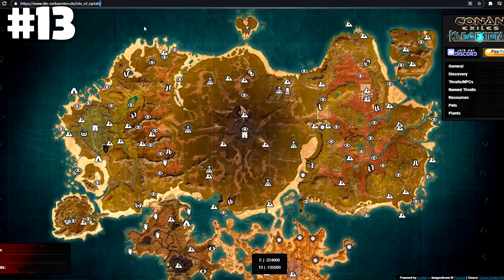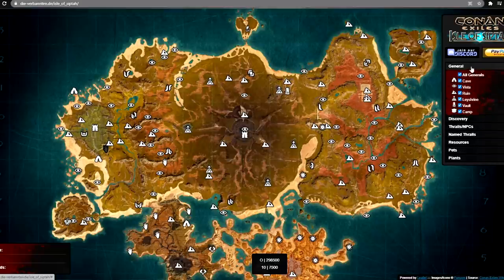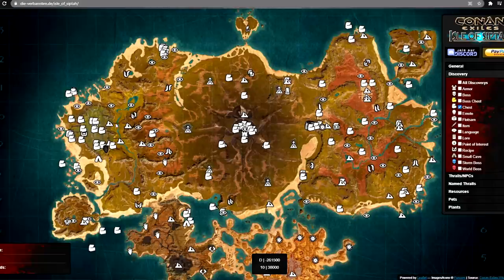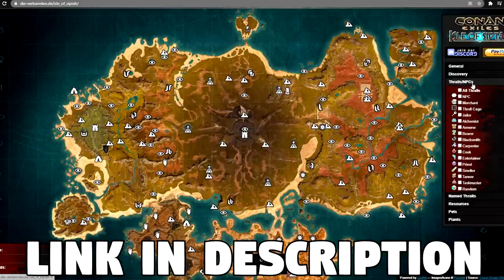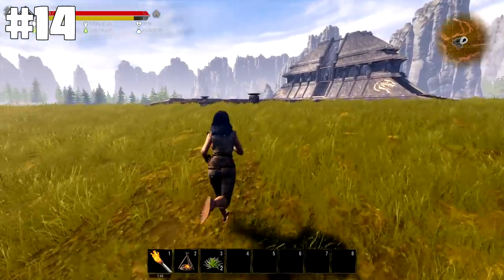Another thing I recommend if you're new to the Isle of Sipta and don't know where things are — this interactive map is absolutely fantastic. The URL is shown on screen so you can type it in. Big shout out to the people who made this map. You can select what you need and find all sorts of things — it will mark chests, emotes, recipes, world bosses, and all camps. If you want to find chests in areas like this, it will point them out. I definitely recommend having a look at it.